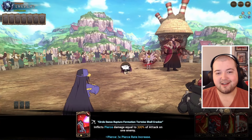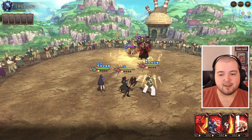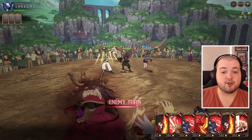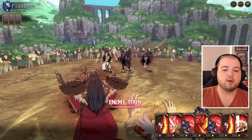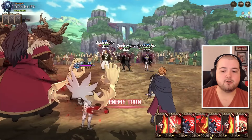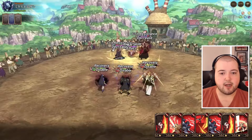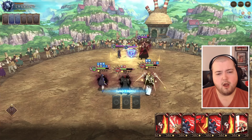Keeping her alive for turn two is tough, and I'm not a big fan of this soul steel card. We do get a level two which is nice. The idea - that I was told on stream - is that you want to use her pierce card as the third card turn one, and then use the soul steel card as the second card turn two. That way you have a couple of her stacks built up and can actually get use out of the passive.